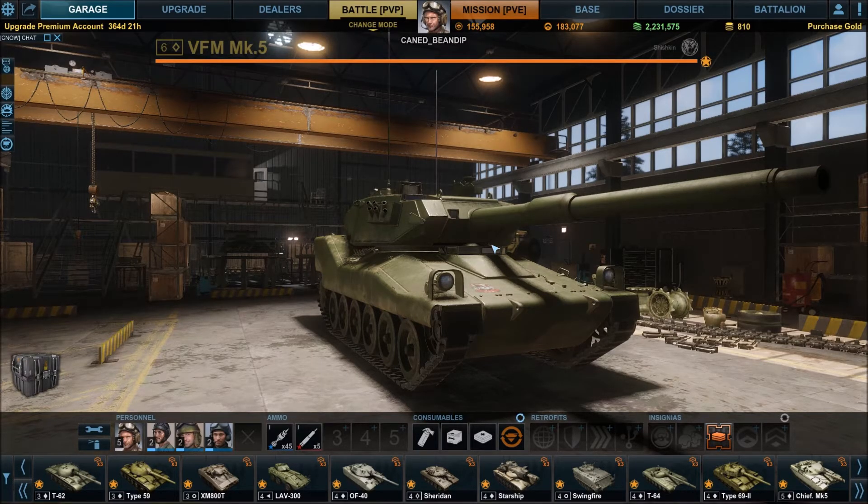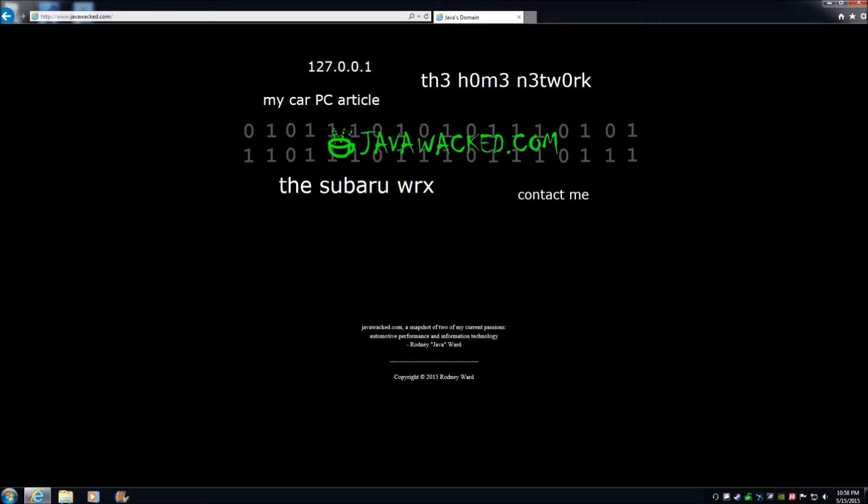It didn't crash — I just need to update Steam, and it kicked me out of the game when it did that. It was a Steam messenger update. So that's gonna be it for now — I'll talk to you guys later. Peace. This episode brought to you by javawhacked.com, the official sponsor of the Can Bean Dip YouTube channel.